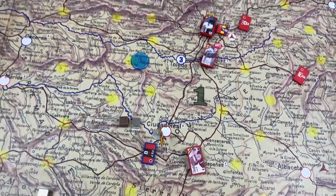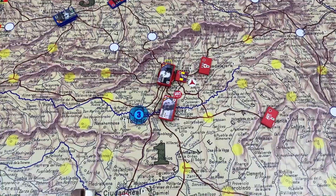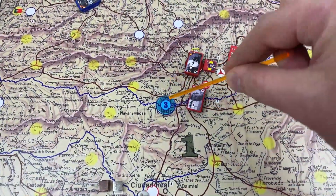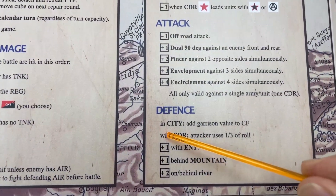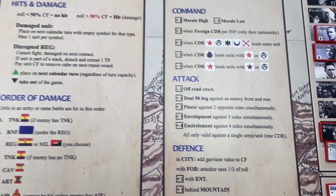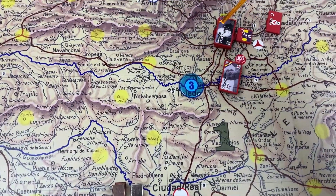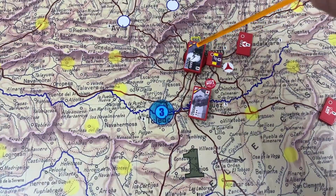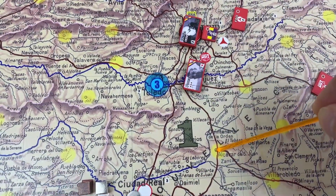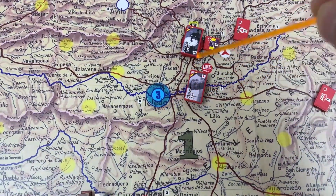However, in this particular case, Toledo is fortified, which means whatever forces launch against it, they can only use one third — as indicated here: if the defense has a fortification, the attacker uses one third of the roll. In terms of the attack, any forces within one transit point away can also join in. So it will be just here, here, and here. Not this one, because it would be two transit points away.